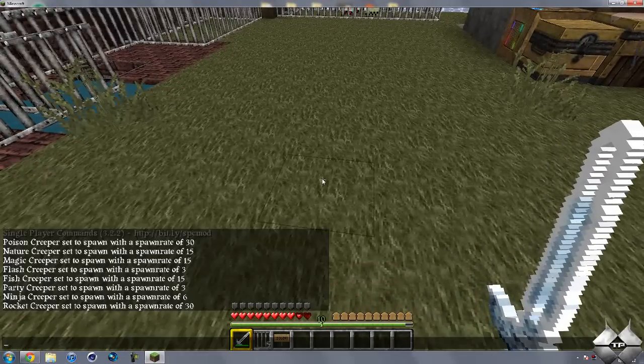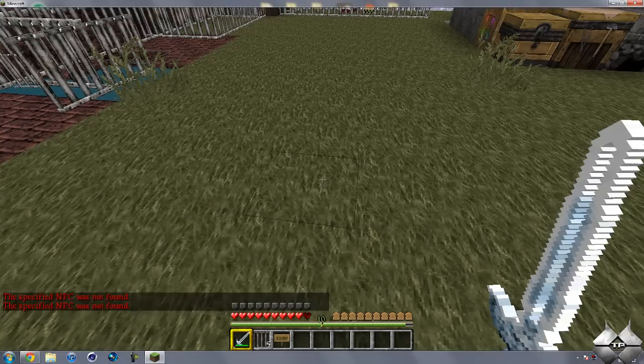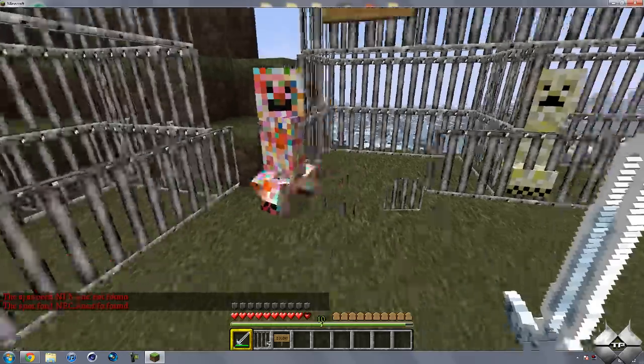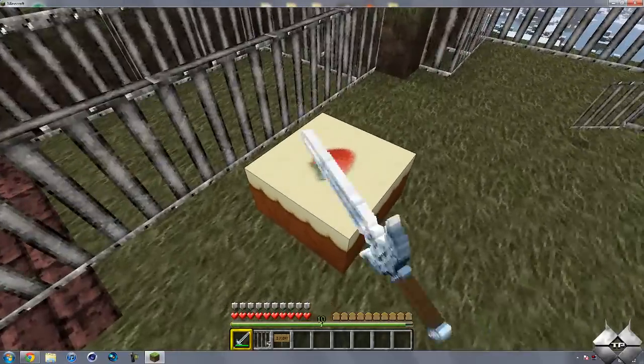I'll go ahead and spawn another Rocket Creeper since that one happened to go off. I am having technical difficulties with that, so I'll come back to that one later. And then we have the Party Creeper — what this guy does is he explodes, and a whole bunch of confetti goes around, and he leaves you a cake to eat.